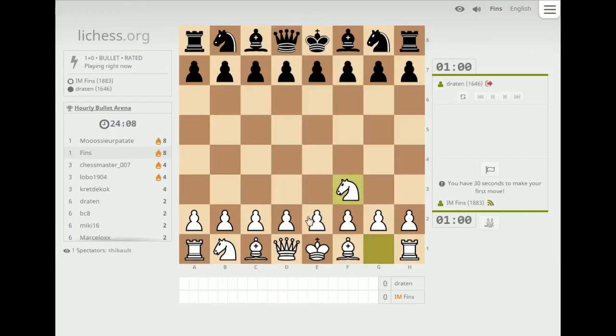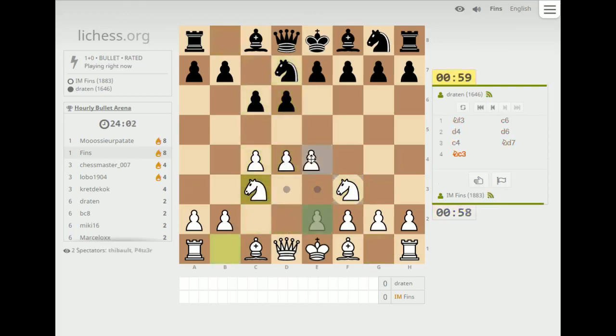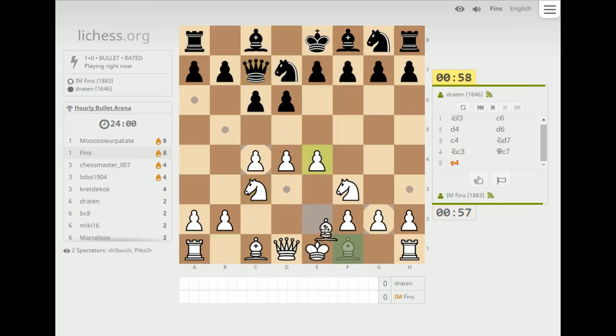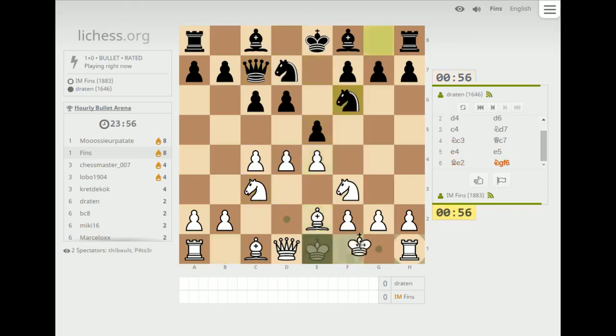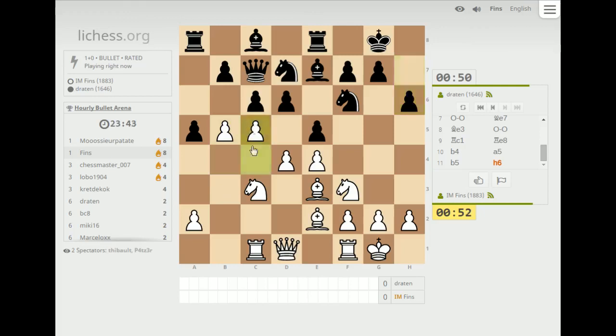So I'm on a streak right now, I have eight points. It looks like there was someone else with eight points as well. This guy's playing a solid system — they usually play e5, knight f6, bishop e7, bishop e3. I like to put a rook on c1 against this line and prepare b4, trying to open up lines towards that well-entrenched queen on c7. Let's do something interesting — I'm just really curious how they react to this move.